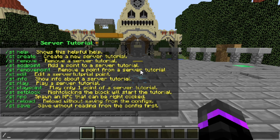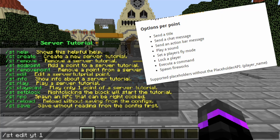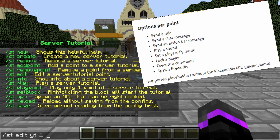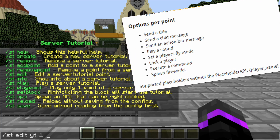To edit everything, do 'st edit', then our name 'yt', and then the point number. We have five points so you have to remember how many you have. For each point, you can set a message in chat, an action bar, a title, sounds, fireworks, commands, and a whole bunch of other awesome things.